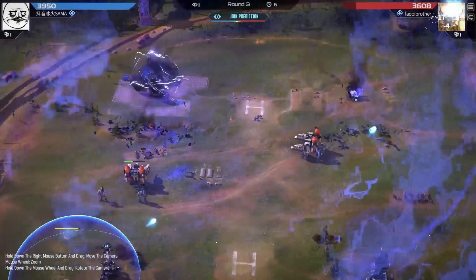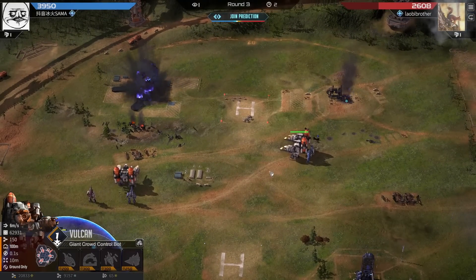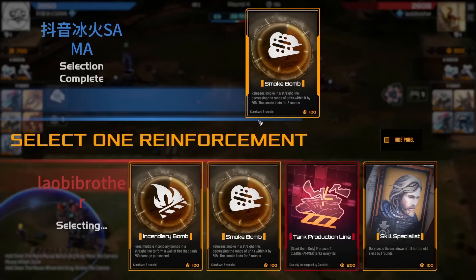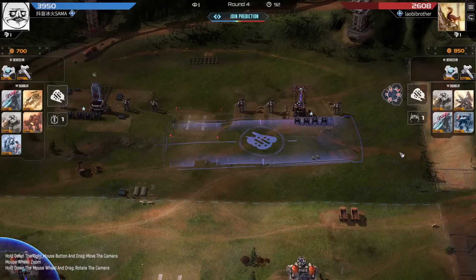A really interesting choice to see the differentiation between the two players - where one goes with a Missile, one with a Shield, one gets giant war crime robots, and the other gets Snipers. That's a lot of Snipers - Snipers can become runaway. Sama grabbing the Smoke Bomb - everything here is long range, so that Smoke is going to do a great job.